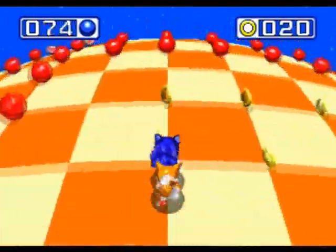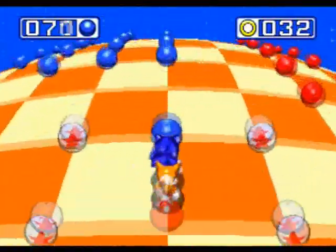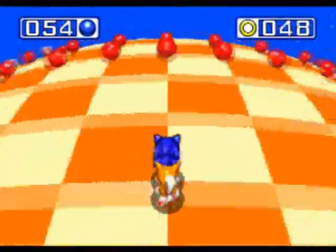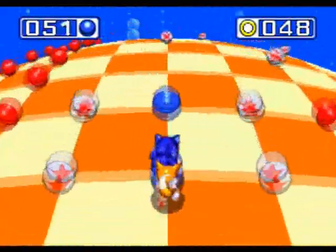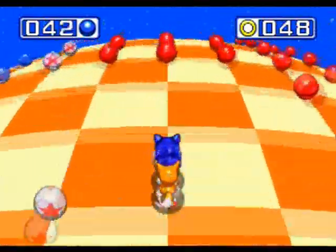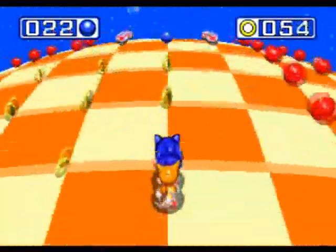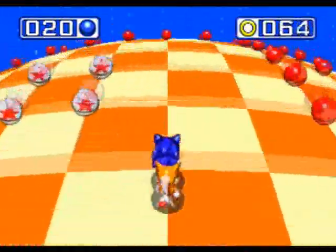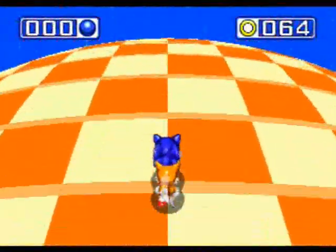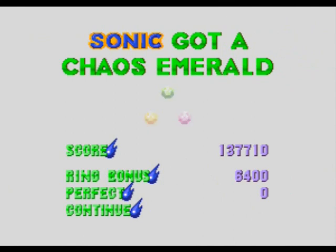A lot of times when I play Sonic 3 and Knuckles, I completely avoid special zones because they take kind of a long time. The only real thing I can point out related to this special stage is that I do mess up getting the perfect, and I'll point out what I do. See how there are these two blue spheres between certain parts? If you want to get the perfect, what you need to do is jump over them — because if you don't, you're going to circle them, they're going to turn into rings, but you can't get them because you already got all the blue spheres. But oh well, this game's really generous with extra lives, rings, and continues anyway.